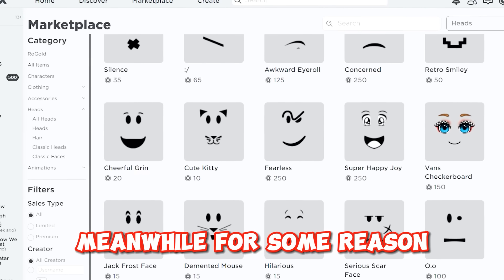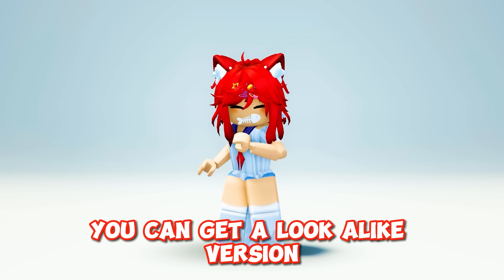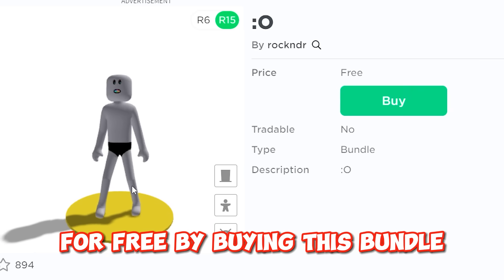For some reason this face costs Robux, but you can get a lookalike version for free by buying this bundle instead.